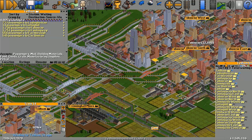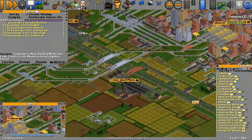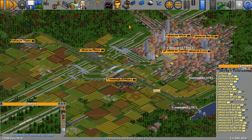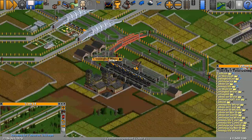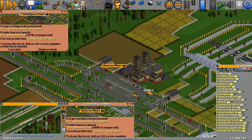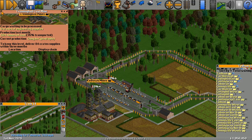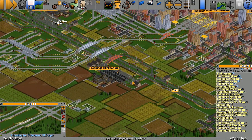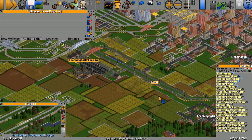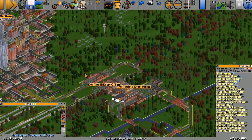We'll keep an eye on that station list too. Now we need to generate more money, so whilst the money is generating ready for the next train, we'll do some checking and making sure everything's running okay. We've got loads of coal at this mine — it's quadruple production. This one here is quadruple as well, and this one's quadruple as well. The coal is actually coming through quite nicely.